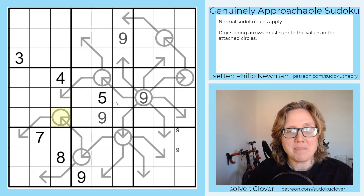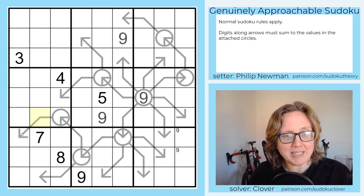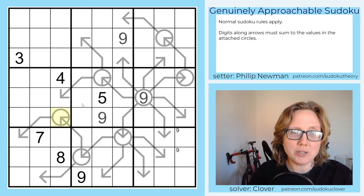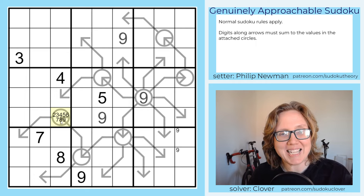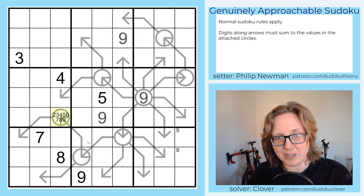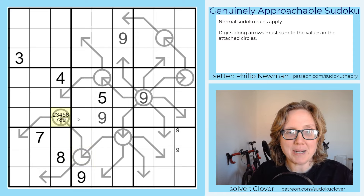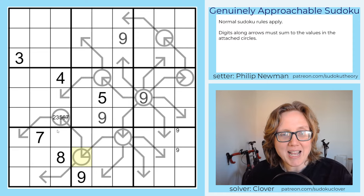This cell has to be a minimum of two, but it can't be nine because the next digit has to be larger than it. It also can't be eight — if it were eight we'd need a one here and a nine there, which is the only way to fill that arrow. So it cannot be eight or nine. It also can't be four because there's a four in the region. Whatever the next cell is has to be greater than this one, so it's a minimum of three, but it can't be eight or nine. And because it can't be eight, the first cell can no longer be seven — it's now a maximum of six.